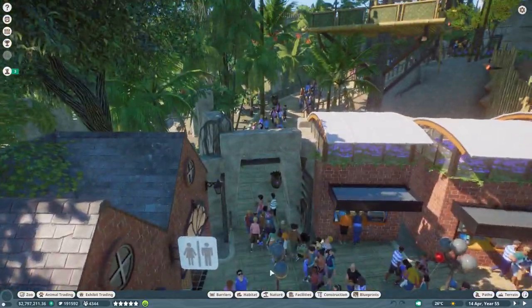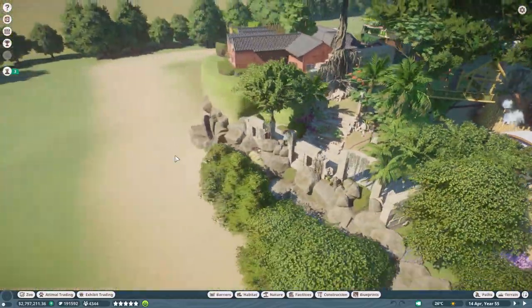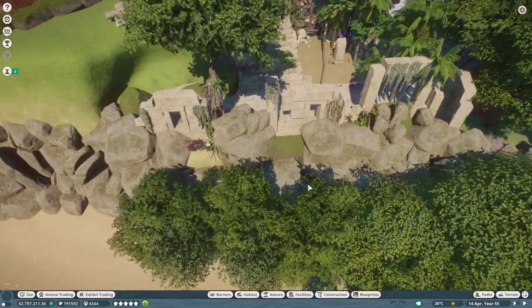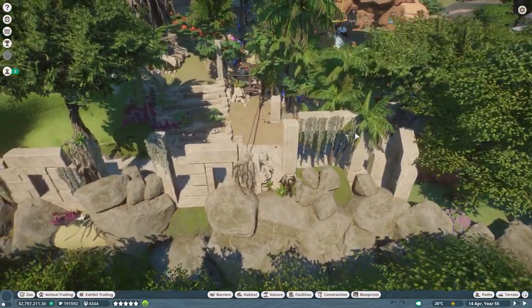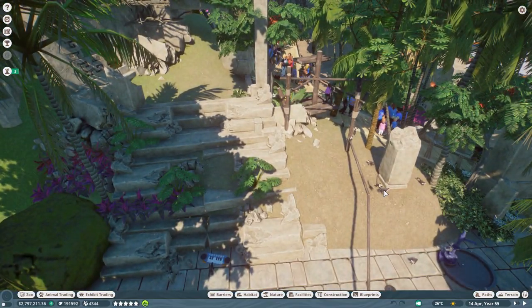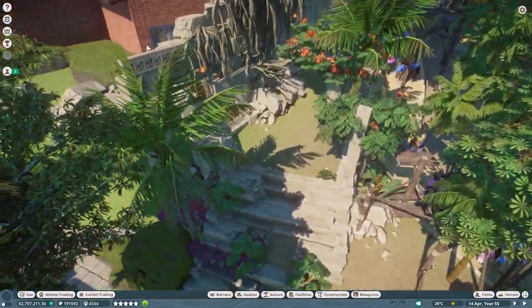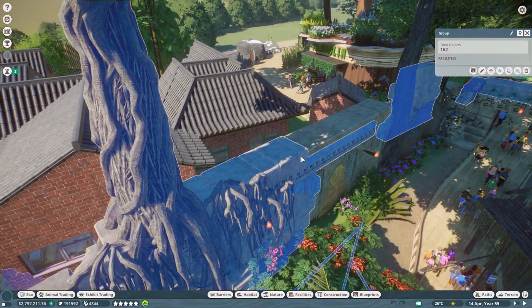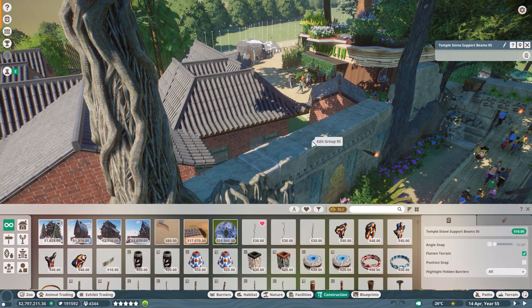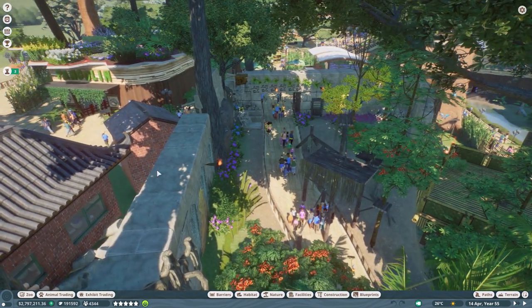There's a waterfall and a nice little pool, so guests can view the cheetahs from there. Then we have the capuchins — we walk up through this ruins-themed habitat. Their enclosure literally jumps off the edge of a cliff here, and they can't escape somehow. Their main area is all this climbing — I love the ruin pieces from the South American pack, they look amazing. I cut and paste little bits from the prefabs just to add detail.